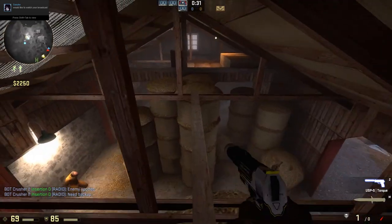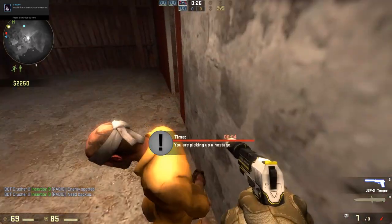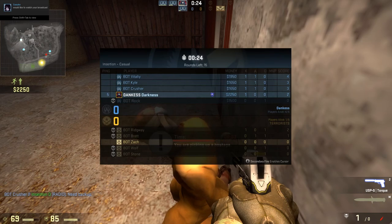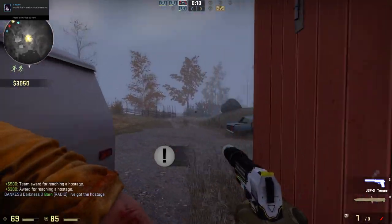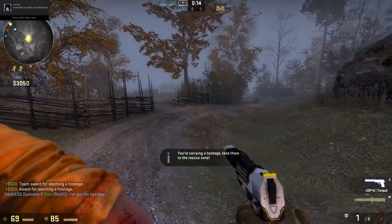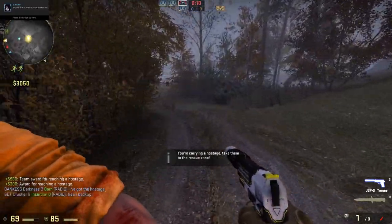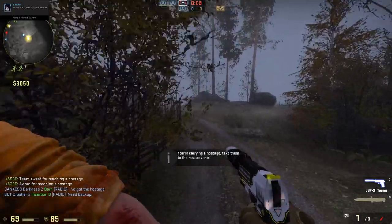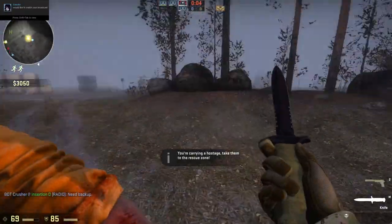You can camp the hostage from up here if you're a Terrorist. You can go down here, pick up the hostage, and just take him back to the big green area. All you have to do is follow this road — it's really simple, just go down this road.